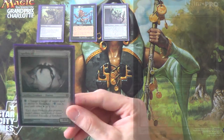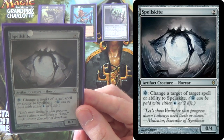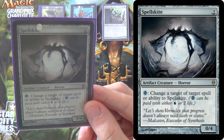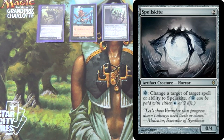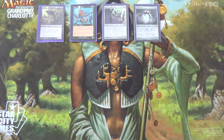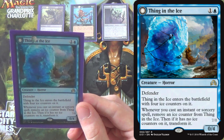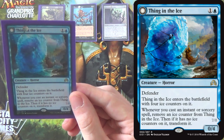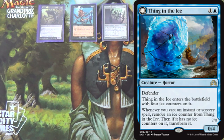We have three Spellskite. It doesn't actually win us the game barring some shenanigans, but it does stall the game. It's great hate against decks we worry about, like Bogles and Infect — this gives us game against them in the main board. It also helps to protect our Obliterator and our Revoker from Path to Exile, or in the case of Revoker, Lightning Bolt. We only run two Thing in the Ice. Because we aren't running as many instants and sorceries it isn't as good, but we still run enough that it can transform. It's a 0/4 for two mana, so it stalls — it stops Goblin Guide, Wild Nacatl, so on. It gives us another wall in the early game to help get set up.